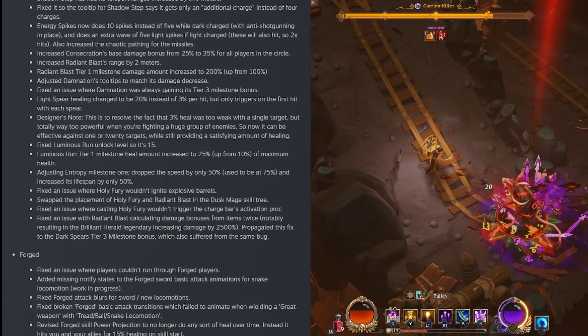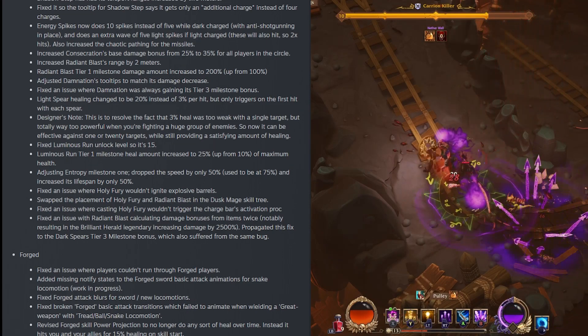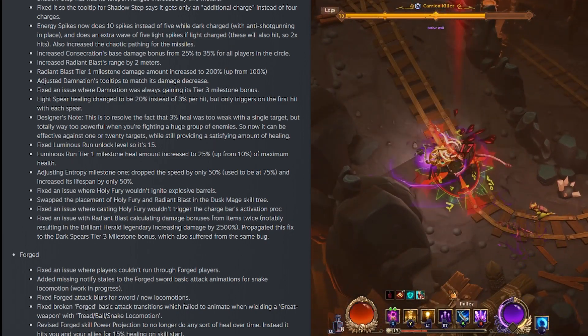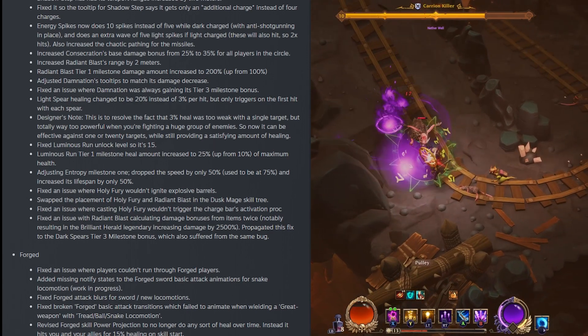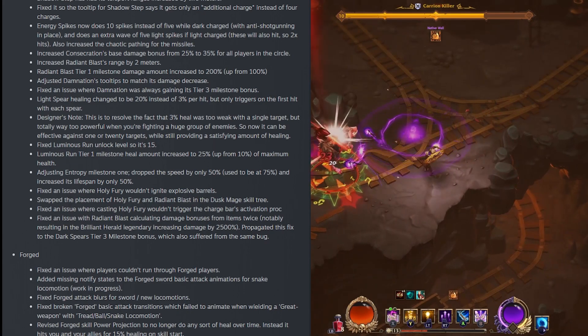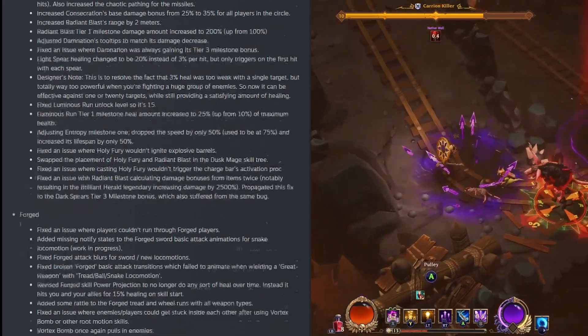They fixed an issue with Radiant Blast calculating damage bonuses from items twice, notably resulting in the Brilliant Herald Legendary increasing damage by 250,000%. They propagated this fix to Dark Spear's tier 3 milestone bonus, which suffered from the same bug.